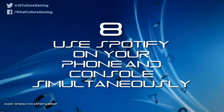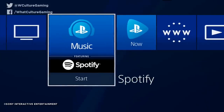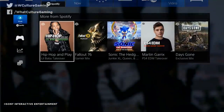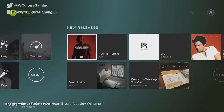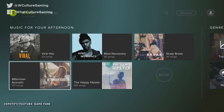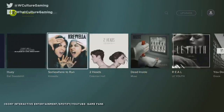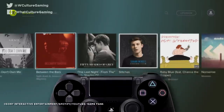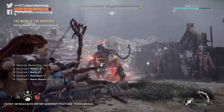Number 8: Use Spotify on your phone and console simultaneously. Added two years after launch, the music app Spotify offers pretty decent integration with the PS4, allowing users to flick through songs in two specific ways. First, it's straight through the console — navigate to the XMB for a full screen version, or use the quick menu by holding down the home button. If you've opened the full version and still want to play a game, you can use a double tap of the home button to jump between the two.